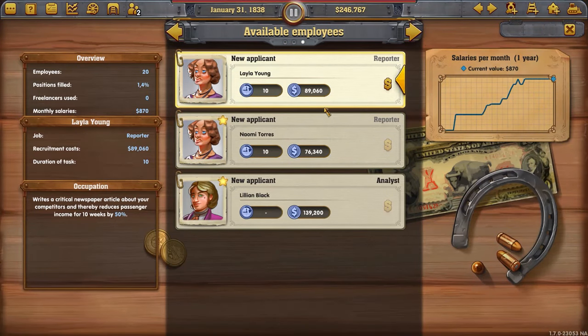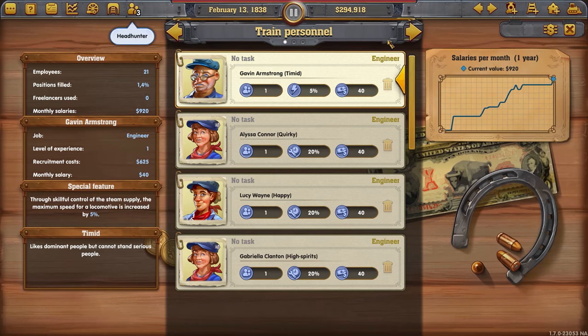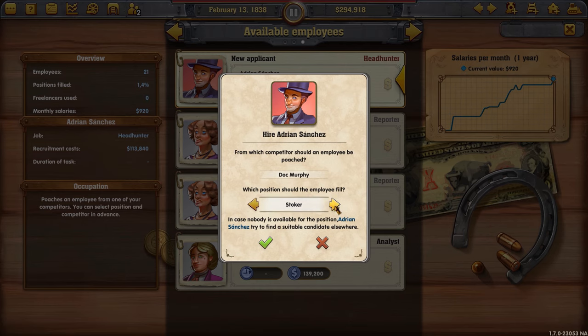I've hired a lot of personnel that I haven't used — I'll use them soon. Oh, he took my surveyor I think. Let's see if I can regain my surveyor from him with this headhunter.